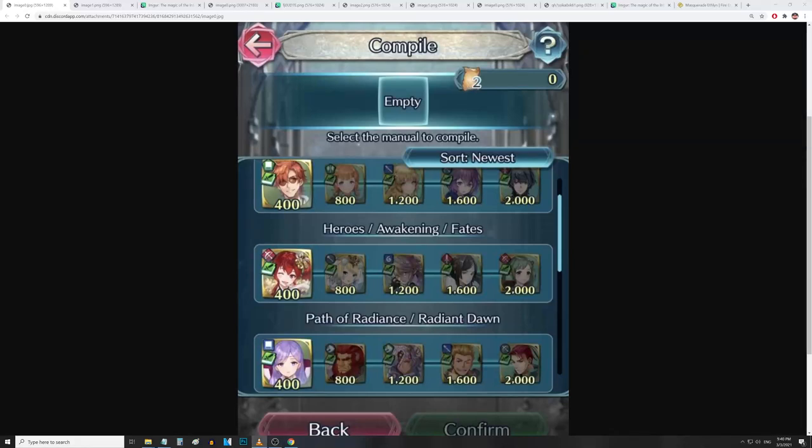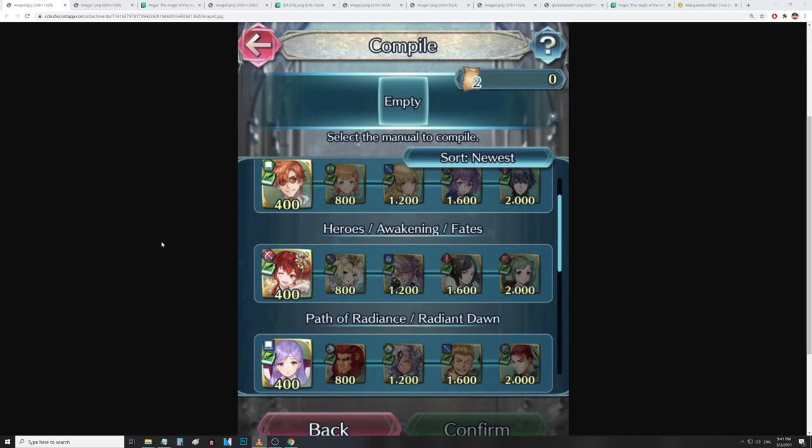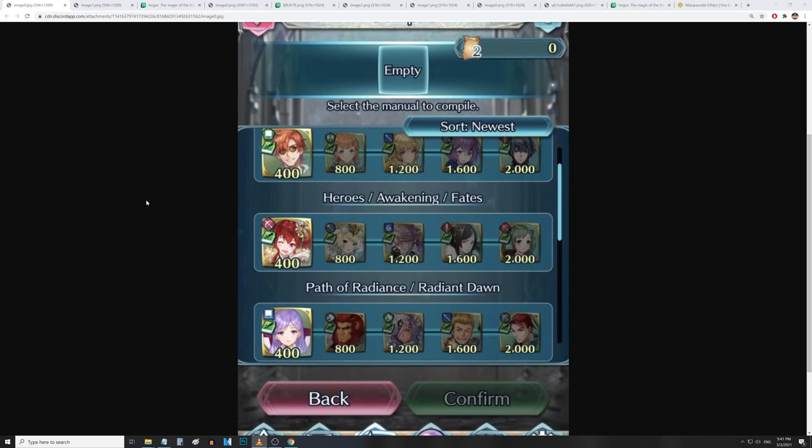Yo, what's poppin' fellas, it's ya boi Tacho here, and we're back for some more Fire Emblem Heroes. This one is pretty insane. We just got the data mine for the brand new update, and there is a lot to talk about here. We have the new divine codes, the new combat manuals, stats for the brand new units, refines for old units, info on the new Grand Hero Battle, and info on the brand new OC that we saw in the trailer. We're gonna cover all of this stuff, so bear with me.